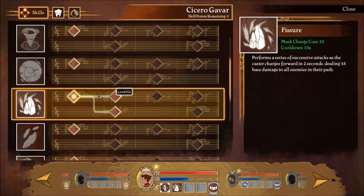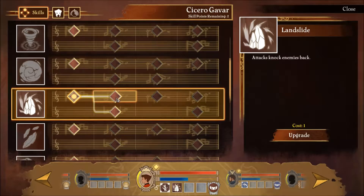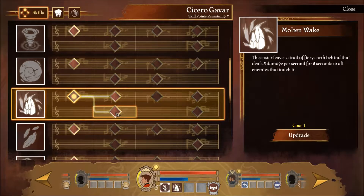And also we have Fissure, which is also super super nice. The caster leaves a trail of fiery Earths behind that deals 5 damage per second for 5 seconds to all enemies that touch it. Let's go with it.